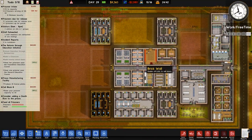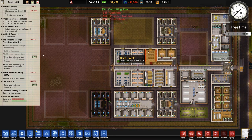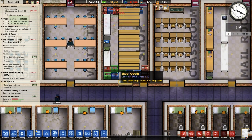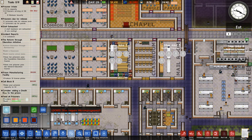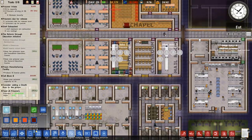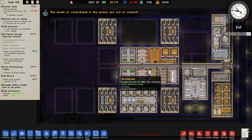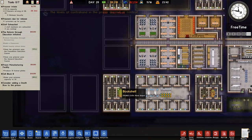We have an additional person who's passed the foundation education course, which is good. All of this stuff still to fix in the shop — let me double-check our prison labour. I can confirm I have assigned people to both the jobs for the mail room and for the shop, but currently nobody's on it. Levels of contraband in the prison are out of control — yes, I am aware, but I don't have any way to fix that at this stage of the game.